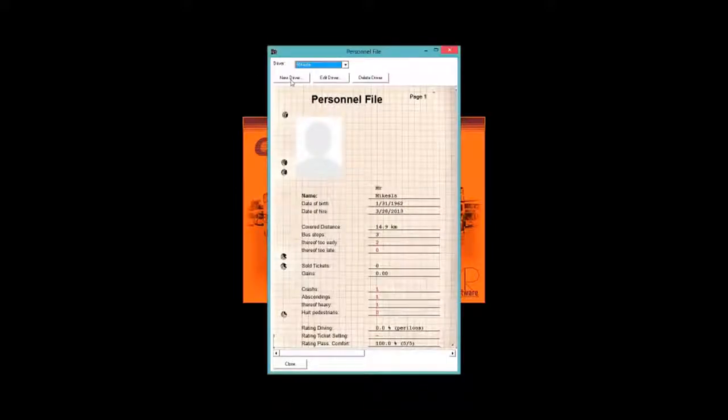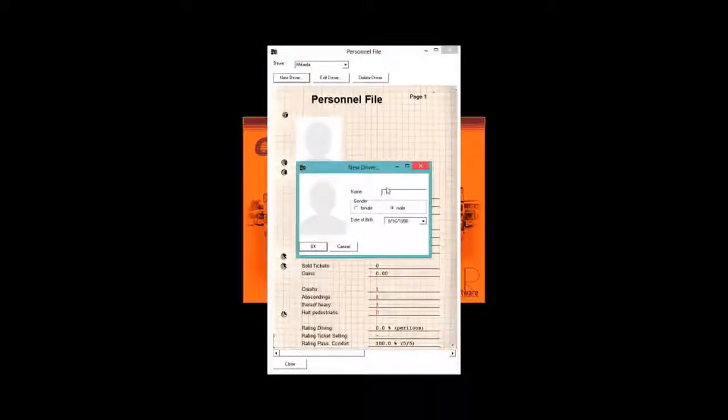When you first start up the game, this is what you see. We're going to create a new one — a new persona, a new driver. Mr. Mike — just put Mike in there. I'm male. Put in your birth date if you want to enter your real birth date.